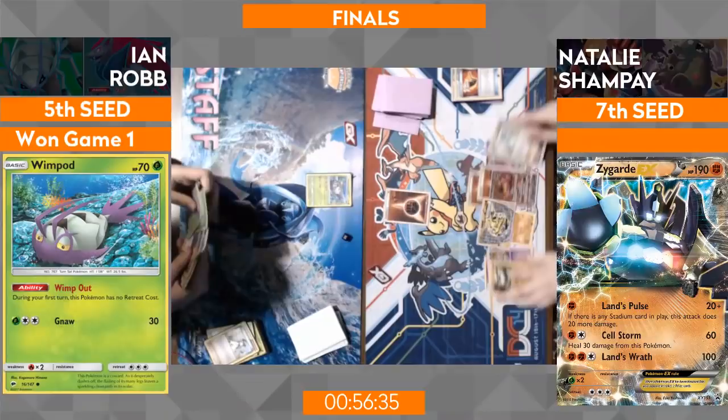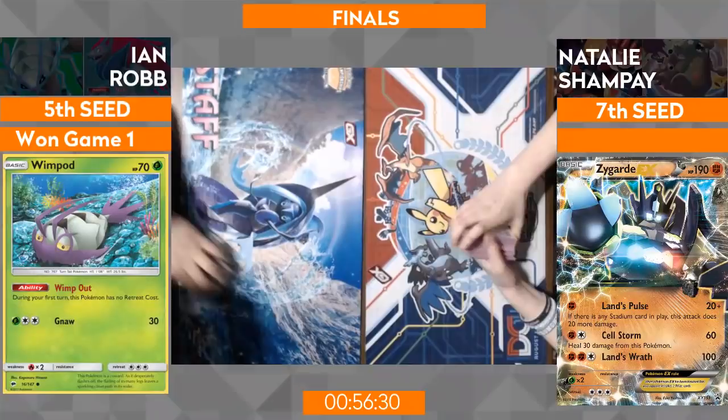Buzzwole's gone — we see a second Tapu Lele come up with double colorless and Choice Band to clean it up. Just a pass, so that door I thought was slammed shut has just creaked back open for Ian. He's going to be able to finally get a Golisopod out — a First Impression — and now full pressure's on Natalie to respond with energy. He didn't get what he needed, so we're going to game number three. I'd like to see Ian get that Brigette, Natalie get a couple of Trubbish down, get Buzzwole pressuring early, and have some real haymakers going back and forth for an exciting game three here in Collinsville.